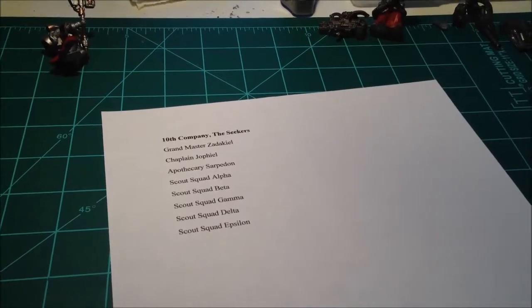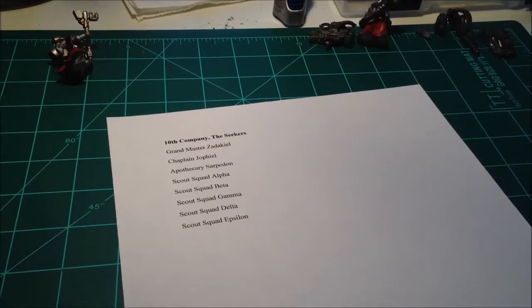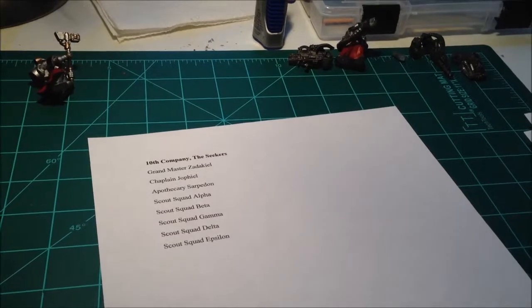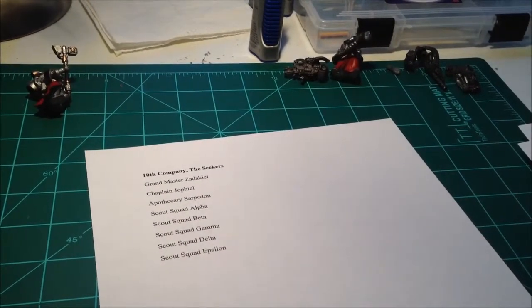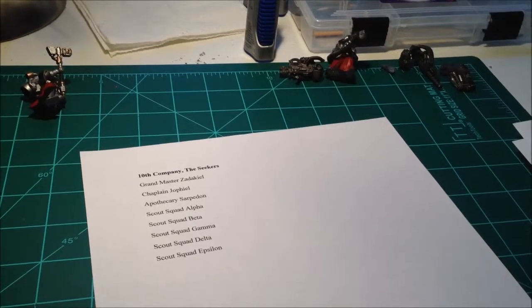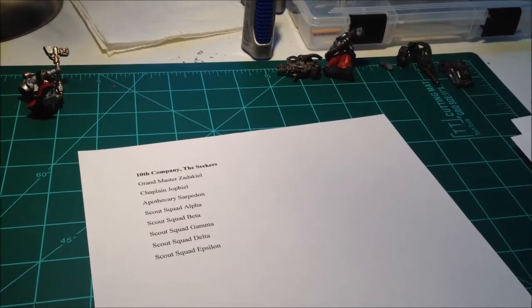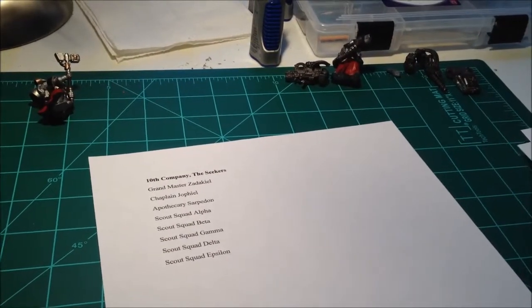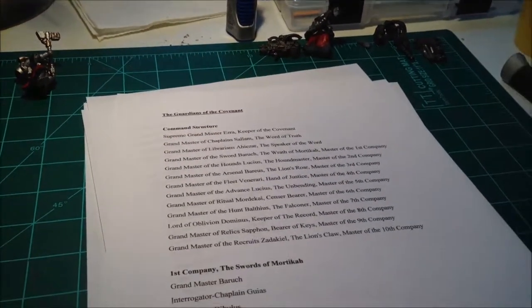Scout Company Alpha, Beta, Gamma, Delta, and Epsilon — because your Scouts are going to rotate through and your Sergeants aren't always going to be the same. So I figured the actual names of the Squadrons would change not based on the person leading them, but would instead be fixed designations.